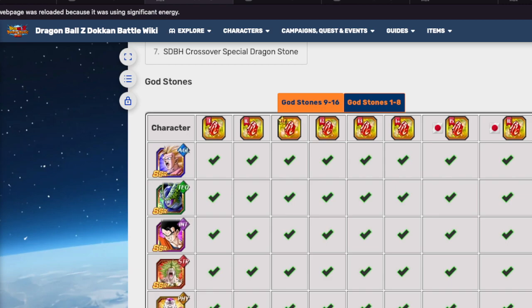For example, the very first AGL Super Saiyan 3 Goku — amazing unit when he first came out, was used all the time, but unfortunately over time he just is not as good as he used to be. That doesn't mean he's not someone you wouldn't want to pick up, or maybe you don't have a copy of him. This is the best time to do it.